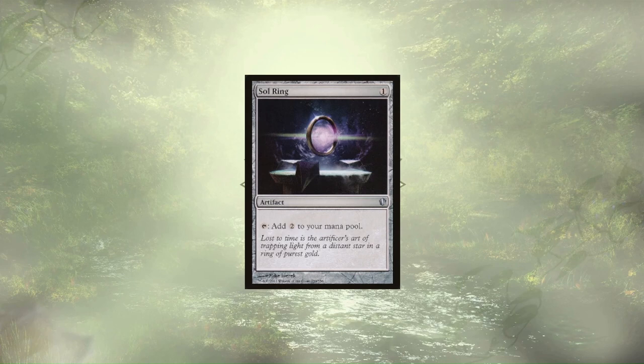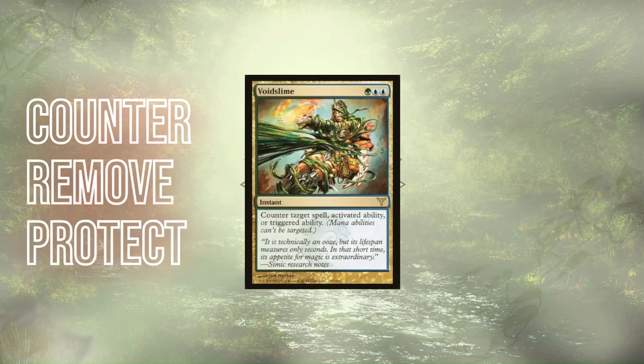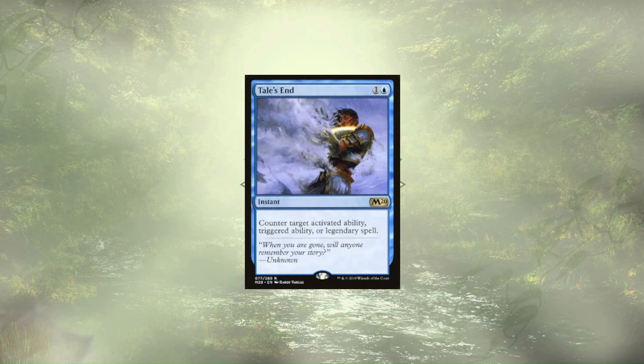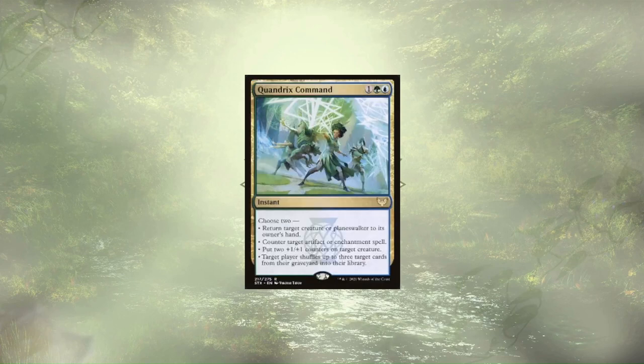It's time to control the board with counterspells, removal, and protection. We're countering a spell or ability with Void Slime — this three-mana counterspell is nice and versatile, allowing us to stop the abilities of permanents our opponents manage to get onto the field, as well as any spells they attempt to cast. Tails End is easier to cast but targets fewer things — we're still hitting abilities, but limited to only Legendary spells. Quandrix Command can bounce creatures and planeswalkers, or counter Artifact and Enchantment spells, with the extra counters on a creature and the ability to shuffle cards from Graveyard into Library being a bit less relevant here.